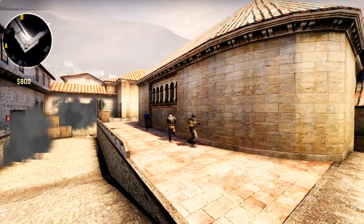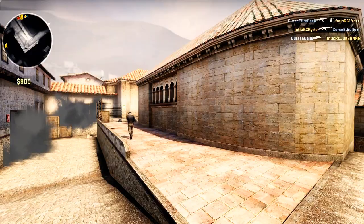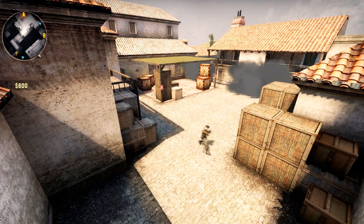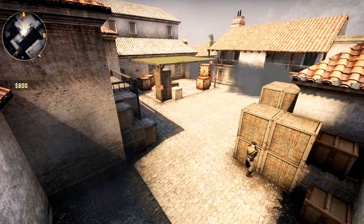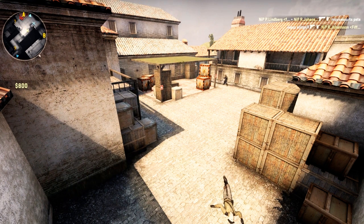Most often during the pistol rounds, terrorists decide to rush the smaller bombsite through the catwalk or the apartment. This game would serve as an ideal counter-tactic in this case. And of course Rattlesnake and the rest of the guys, as they're professionals after all, had their plan B just in case terrorists attack the A site.